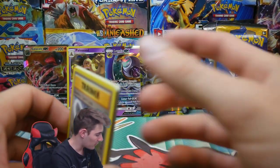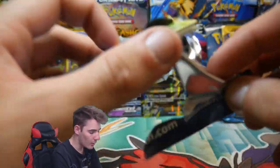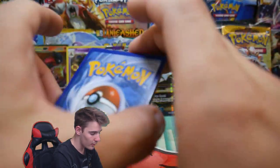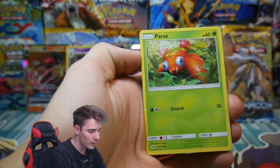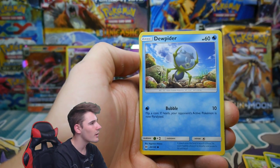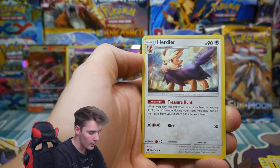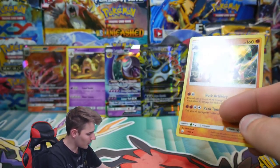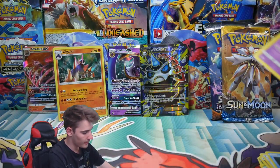So the stuff falling off the table did not help. We have three more packs to go: two Sun and Moon base set and then that Burning Shadows to finish off. I want to get another Secret Rare in the Burning Shadows — that would be really awesome. Let's go for Sun and Moon. We could get a Choice Band. Gigalith Holo! No way! And a Rare Reverse Holo Arcanine. That is actually awesome. Good old Gigalith — that's really awesome.